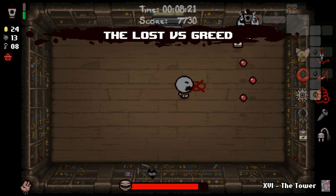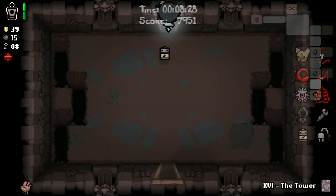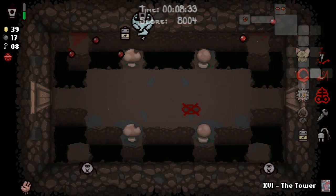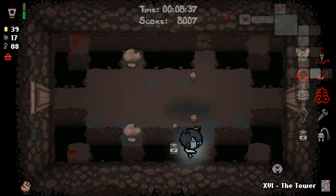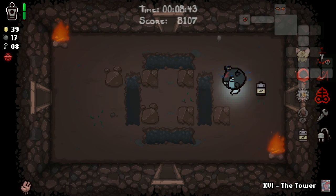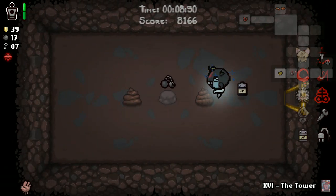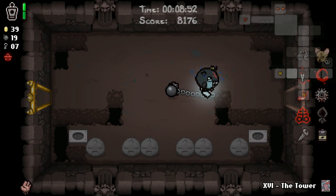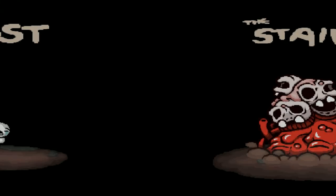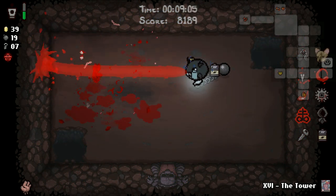This run is so good I have to apologize. Look at that damage, man. I should try to take a learning lesson out of this for further Isaac play. And that learning lesson is honestly: don't ever shit on Doctor's Remote. You never know what kind of impact it might have. I don't know how many times I've had Brimstone Doctor's Remote - probably more than is not embarrassing - enough to be embarrassed by the fact that I forgot that it actually gives you this synergy.